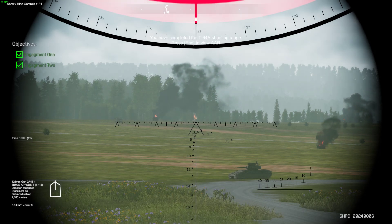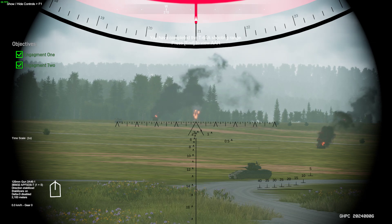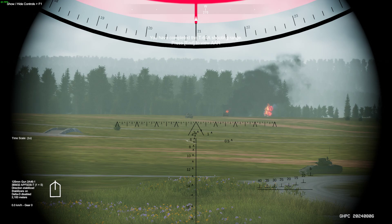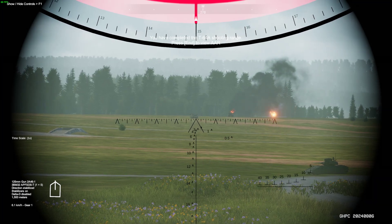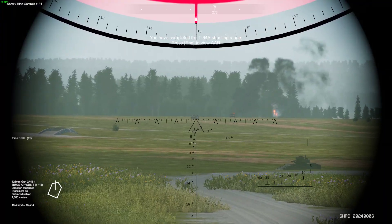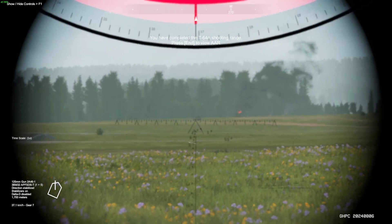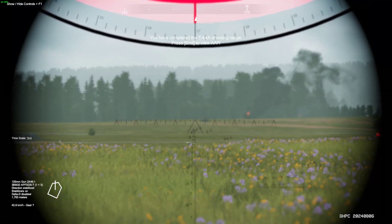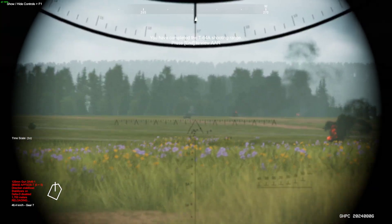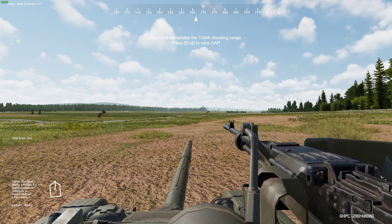The stabilizer on the T-64 Alpha is better than anything on the M60 series, by far. The stabilizer on the M60 A3 — it's a little bit easier to understand. We're doing 20 kilometers an hour and this sight is pretty much staying on it, though we still have to add lead. The stabilizer on the T-64 Alpha is awesome. The coincidence rangefinder, on the other hand, is an absolute pile of junk. Thanks for watching.